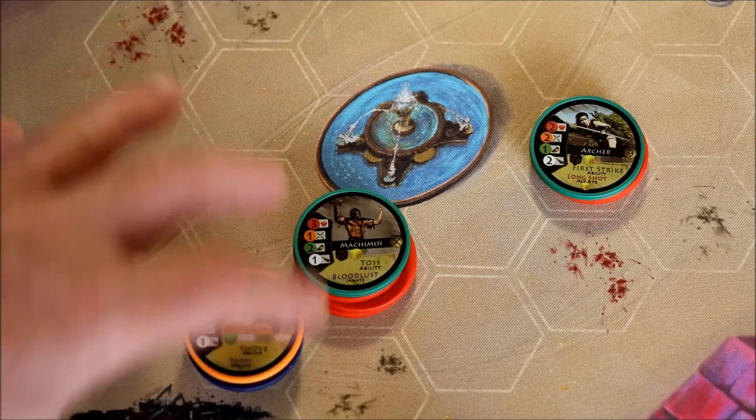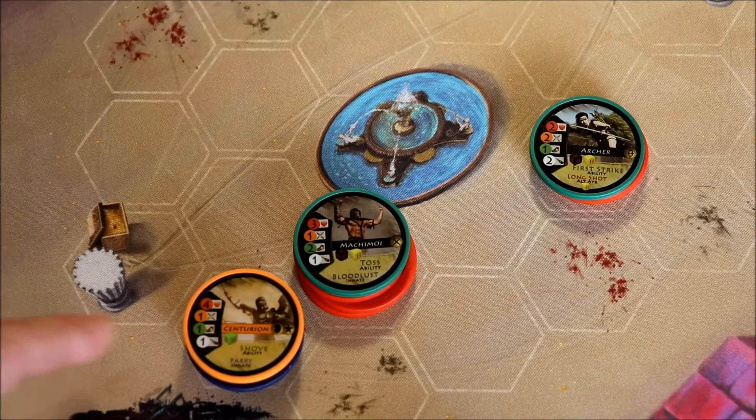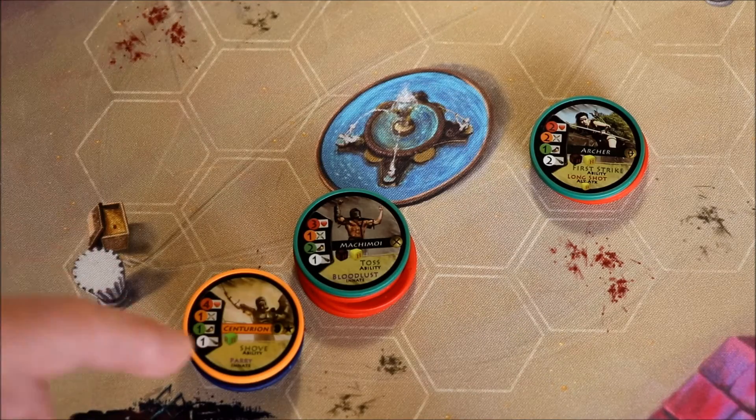It's a great ability to get some distance between units if you're worried about one unit going to take out another. So that's the ability Toss. Please check out Hopper Marcus — it's a great game, solo, co-op, or player versus player. I'll put a link in the description to the Chip Theory website below where you can purchase the game, and thanks for watching.